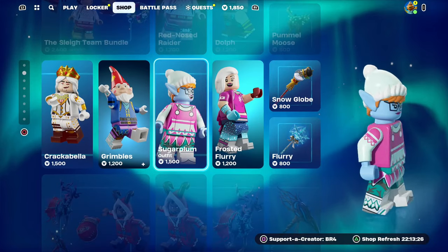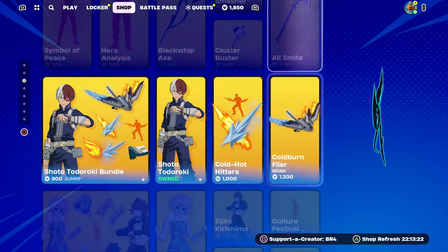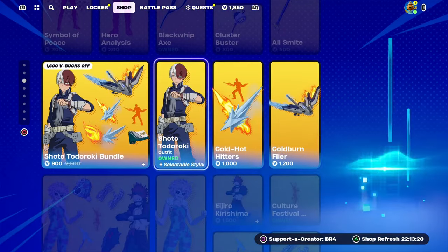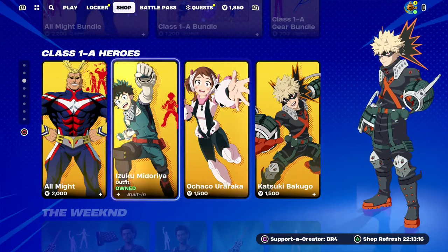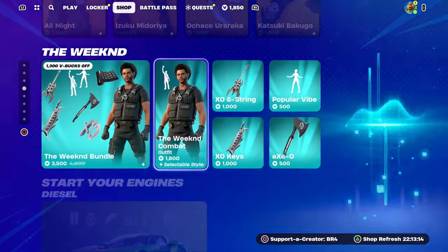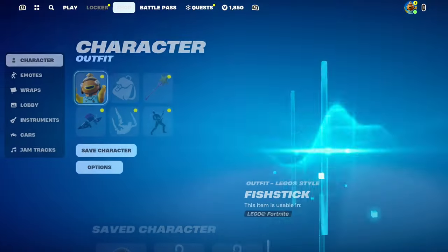If you would like the chance to get a free gift from me in Fortnite, just subscribe with notifications on, like the video, and leave a comment with your Epic Games username so I can add you and send you a free gift. If you would like to support the channel, be sure to use my Support-A-Creator code BR4 inside of the item shop.